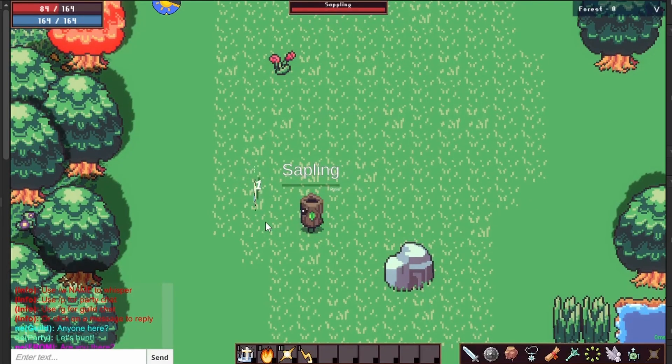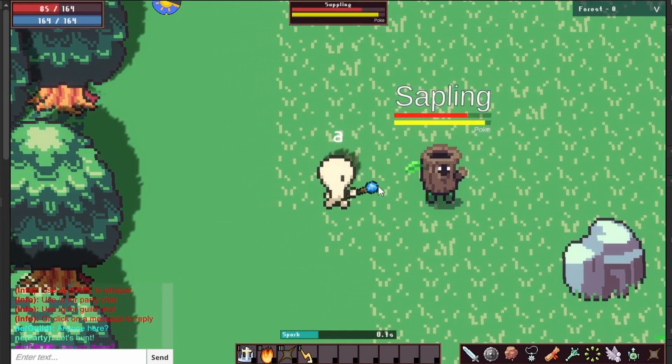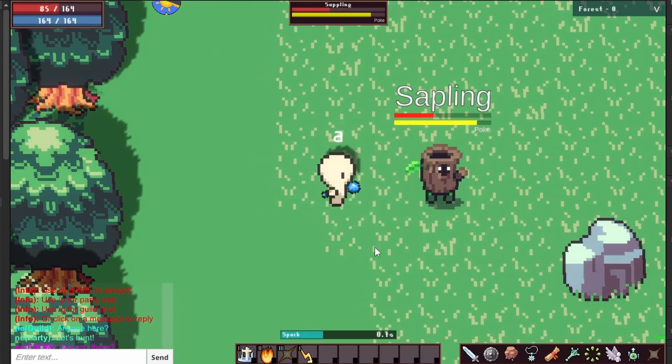Floating monster cast bars and health bars are now a thing. When a monster is casting a skill that's interruptible, you'll see it over their head and in their target frame.